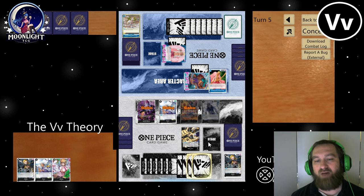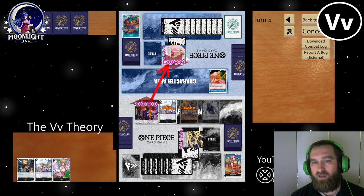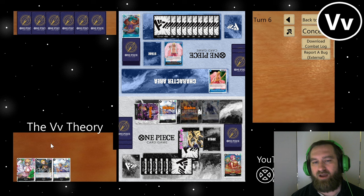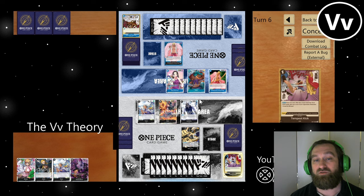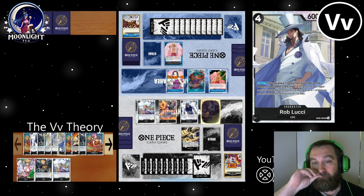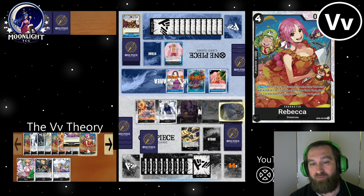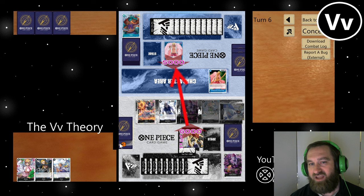I play out a Sabo, do some cycling, play out a Spandam, get a Stussy, and now whatever he plays next turn I can remove with Stussy if I need to. Swing with leader, swing nine with a Gekko Moria. He bottom-decks it with his Red Rock, plays out that Jinbei card that lets him play a four cost or lower Seven Warlords character. Notice his hand is starting to dwindle. I pop both his guys because he did not bottom-deck my Rob Lucci — it bites him. He just lost two characters, I just gained three from my Gekko Moria. I've got a full board, he has three cards in hand — this game's pretty much over.